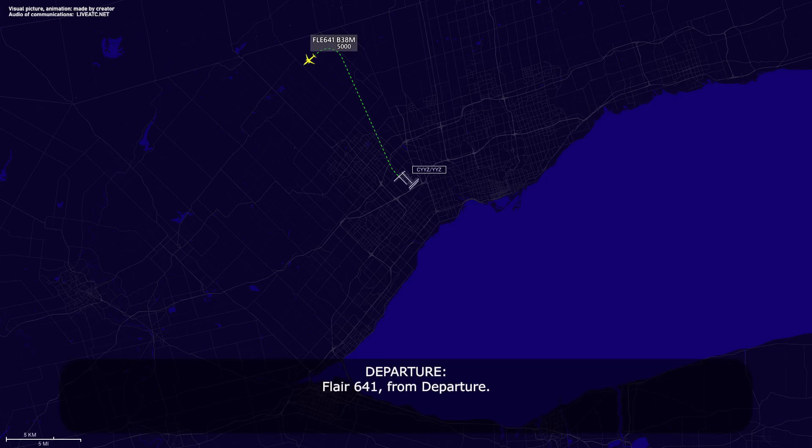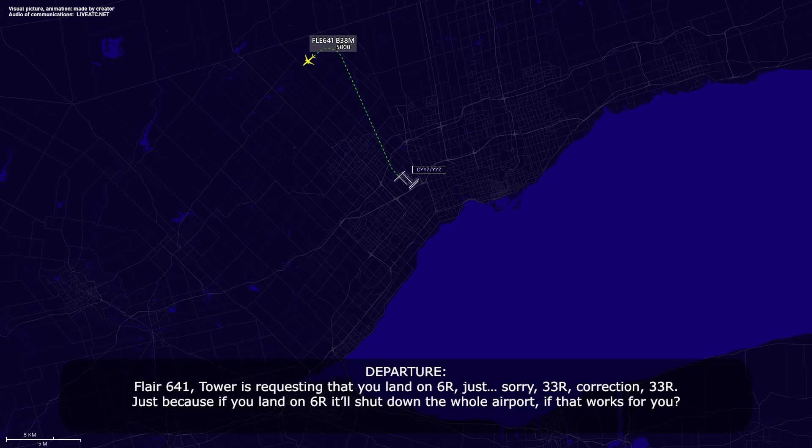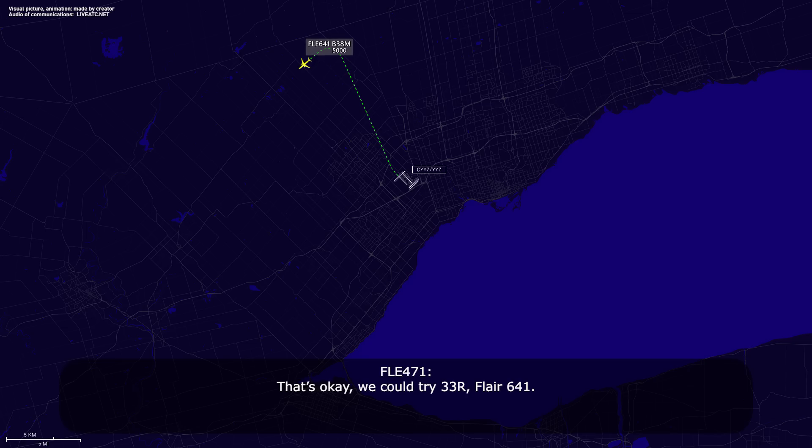Flare 641 from departure. Go ahead. Flare 641, tower is requesting that you land on 33R — correction, 33R — just because if you land on 6R it'll shut down the whole airport, if that works for you. That's okay, we can try 33R, Flare 641. Flare 641, perfect, you're set up for runway 33R. Copy that.